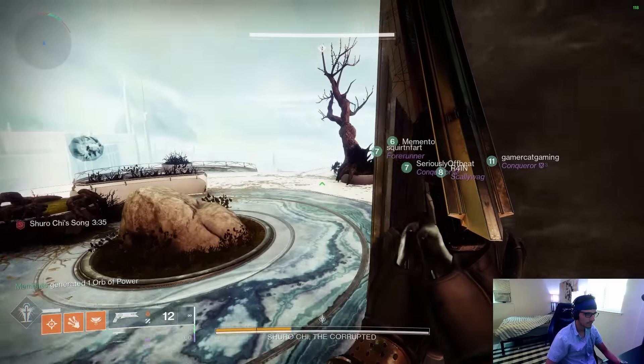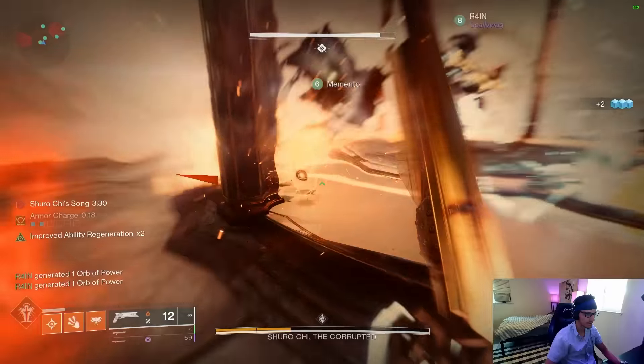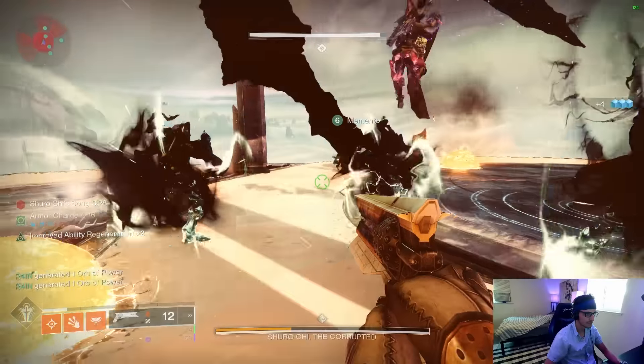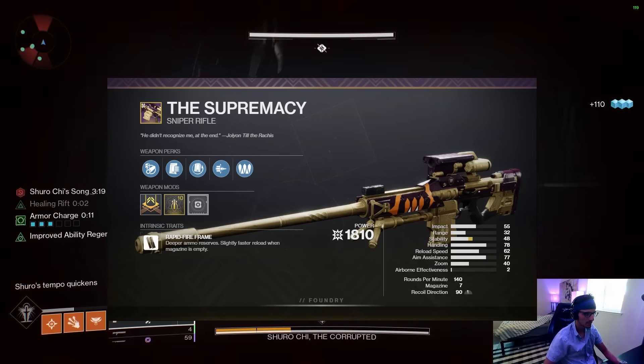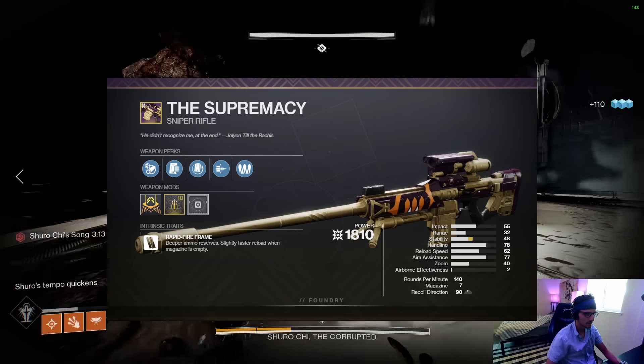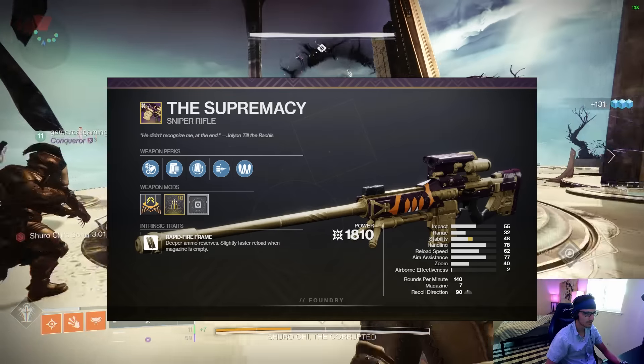What's up gamers, I'm the Lights, and I'm going to be talking about one of the most intriguing weapons to release — or more accurately, re-release — during Season of the Deep, and that is the Supremacy Kinetic 140 RPM Rapid Fire Frame Sniper Rifle, now craftable and with new perks from the Last Wish raid.